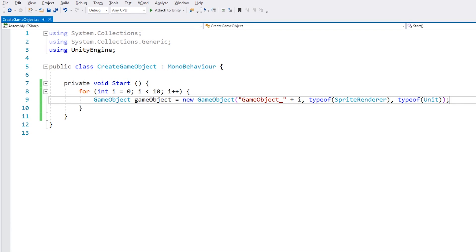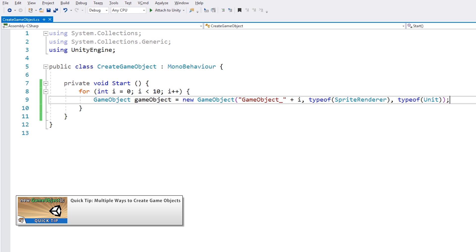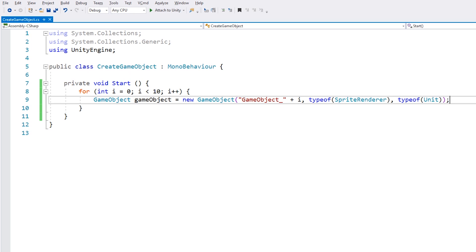The third quick tip deals with creating game objects — specifically the various ways you have of constructing a new game object. You can create one completely default game object using the primary constructor, or you can use the optional constructors to create a game object with a name and pre-added components. This helps keep your code more clear, more compact, and also more performant.